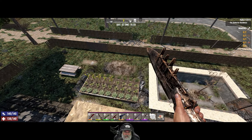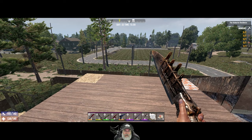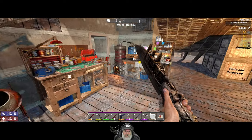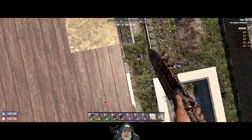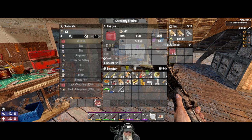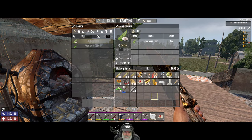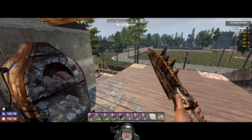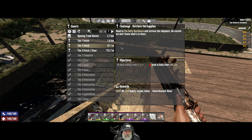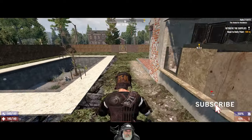Welcome back everybody to Seven Days to Die on Alpha 21 Experimental. I'm an Old Guy Gaming and in this episode we're going to set out and do some more jobs. It is three o'clock in the afternoon but we should be able to get one knocked out. I just got back home from the last episode, put everything in the drop chest except for the oil shale — that's cooking up and going to make us almost 8,000 gas. We've got everything we need to continue questing. We're going to do the Gully Residence, right next door — it's just a fetch quest.